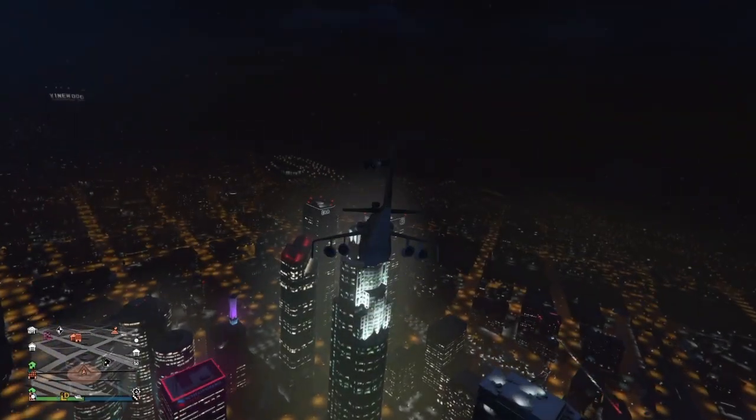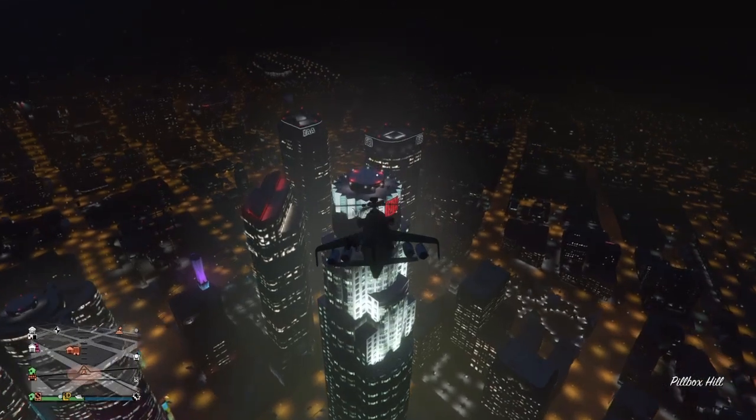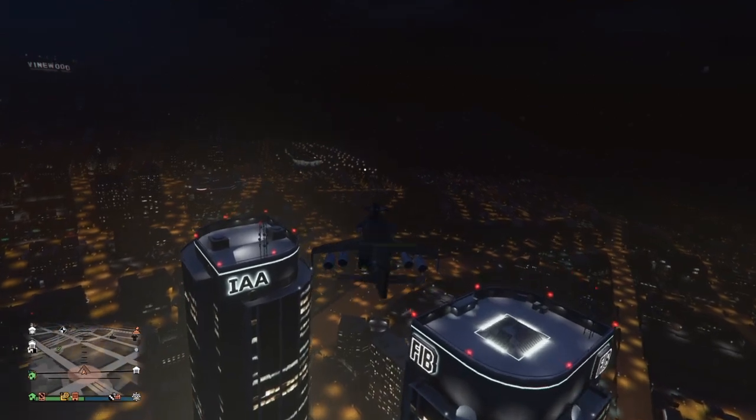So guys, in order to start off this glitch, make sure you have the helicopter that you want to have guard mode on. Once you have that, all you want to do is fly as fast as you can towards the roof of your office whilst spamming right on the d-pad.